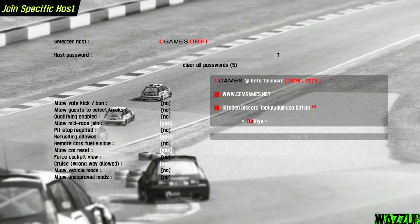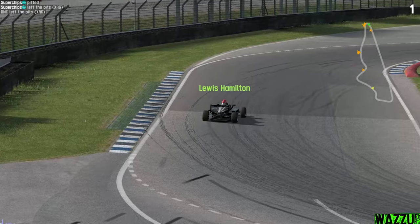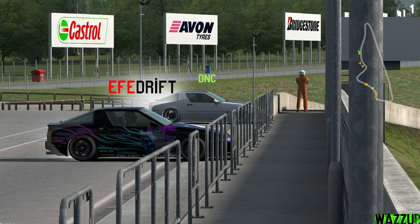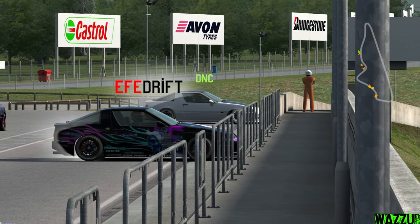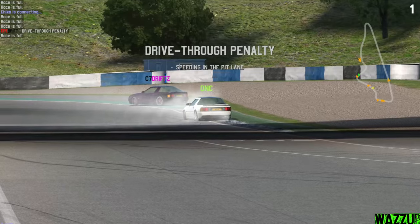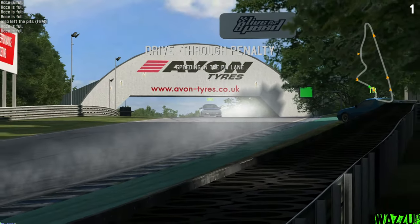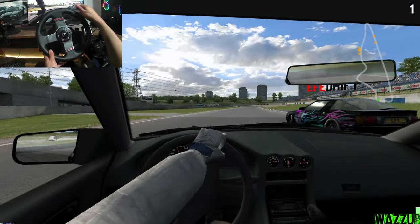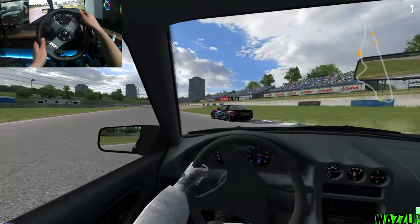Let's go to the C Games Drift — maybe we can find some good tandems. Even Lewis Hamilton is playing Live for Speed — this is totally not fake. Okay, we got some people warming up their tires. I think they're ready to do some drifting. Let me join them — I'm trying to join the server. Race is full. While I'm still trying to join the server, I'm watching this guy — we're getting some action.